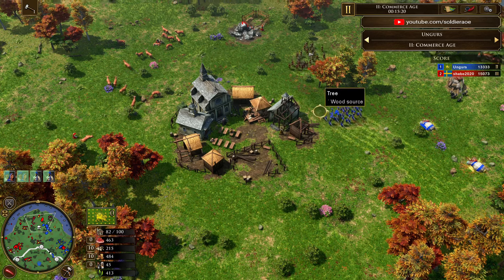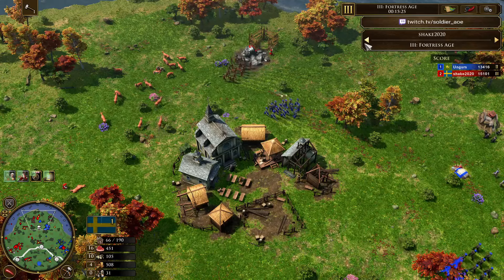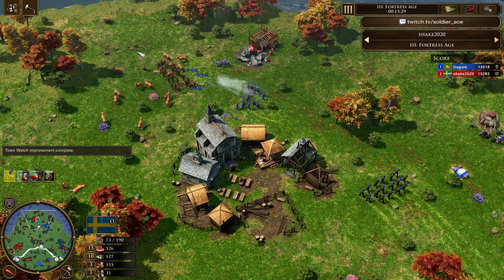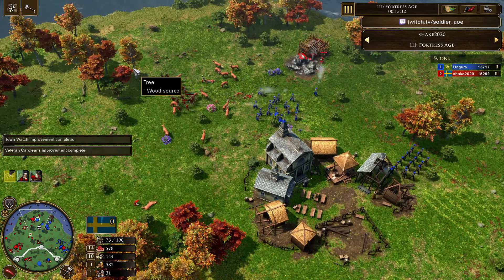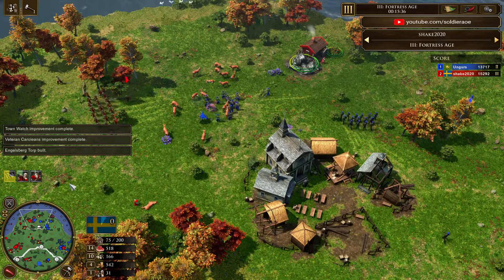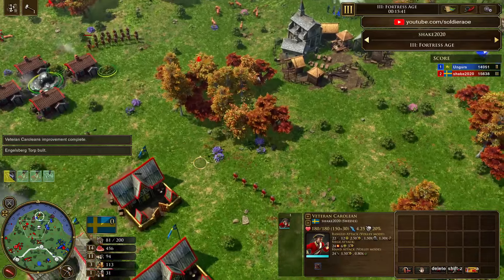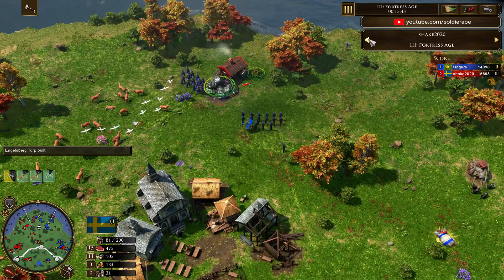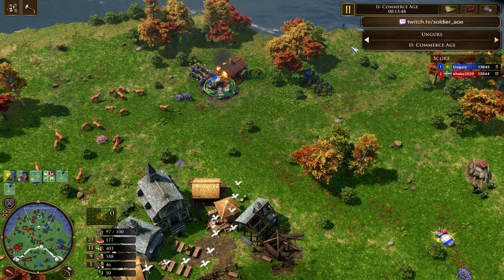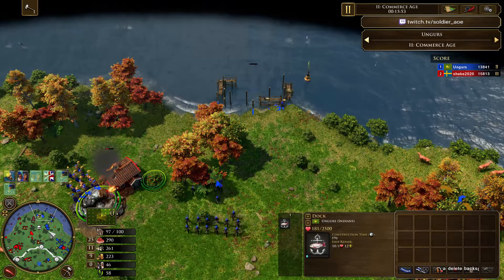Ungers is trying to cut off the Caroline army, but they are about to be Veteran. I'm not sure if he wants to engage. The Gurkha are coming close behind — that is a bad angle for Shake. Ungers getting some really good trades here, Seapoy are doing work. Two Falcs are on the way for Shake. He does have the Vet Carolines, still producing from two barracks. So he's definitely still in this. He might be in a little bit of trouble. Is Ungers going to age up? He's sending a vil over here — he's building a dock.